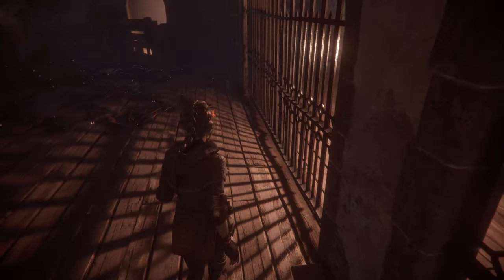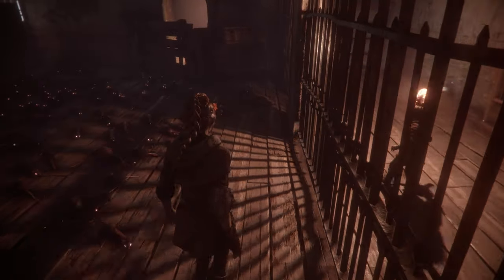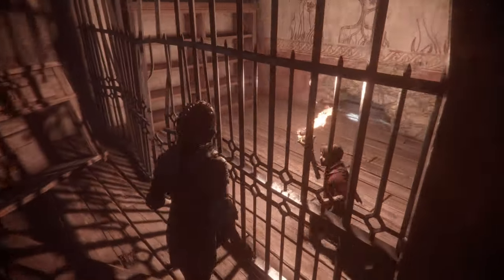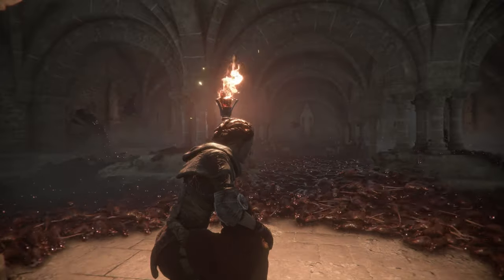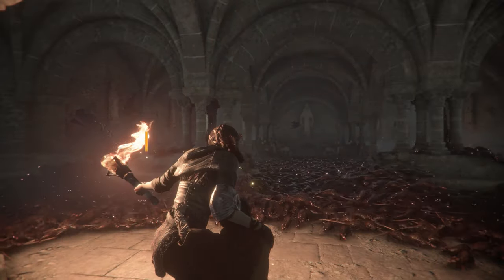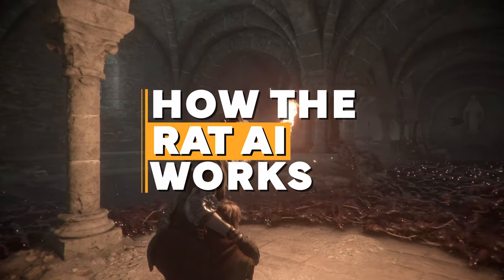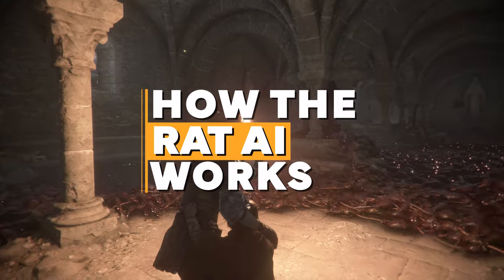The rat AI works by making them incredibly dumb and moving the entire decision-making process out of the rats' brains and instead into the ground itself. The rats in A Plague Tale are only making one key decision at any point in time: which direction do I move towards? But that decision is being influenced by the environment around them.